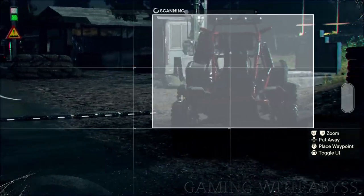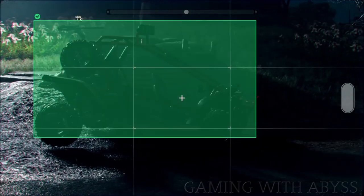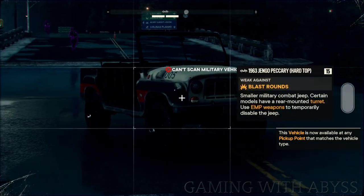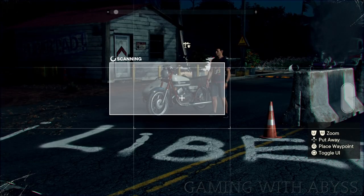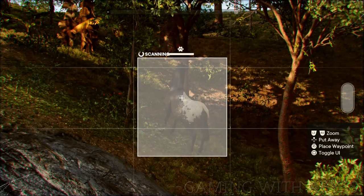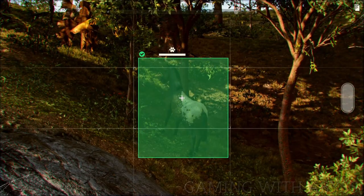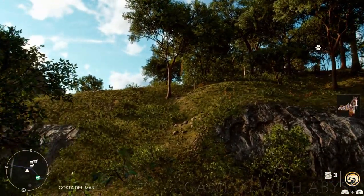Next up is scanning vehicles. If you like to collect all the different rides in the game, you can scan them and they will be added to your inventory. One thing to note: enemy vehicles cannot be scanned, so you'll have to actually get into them and drop them off. All other regular vehicles can be scanned and automatically added to your inventory. You can also scan the wild horses that you run into, though enemy horses will have to be dropped off just like vehicles. Any horse you find out in the wild can be scanned and automatically added to your inventory.